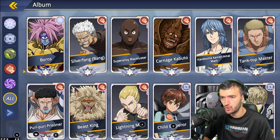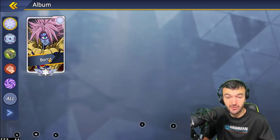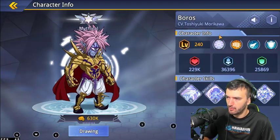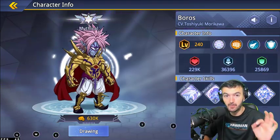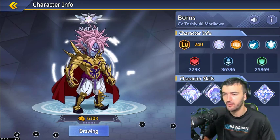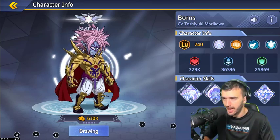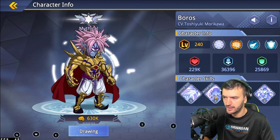I recommend doing three characters of a certain faction and then two of another one. Let's begin with the Legendary faction — there's only one character in there and it's Boros. He's a very rare character you can get through summonings. The main attraction of Boros is that he belongs to the Legendary faction, meaning he can be implemented into any team and give you the extra faction bonus.